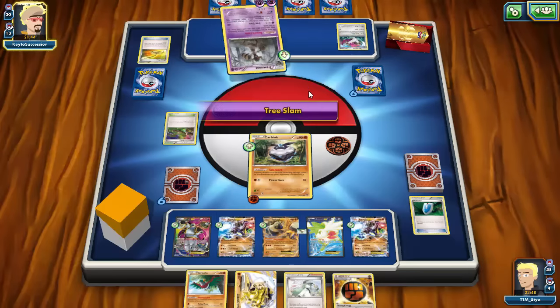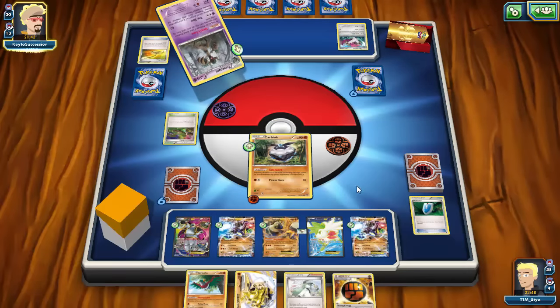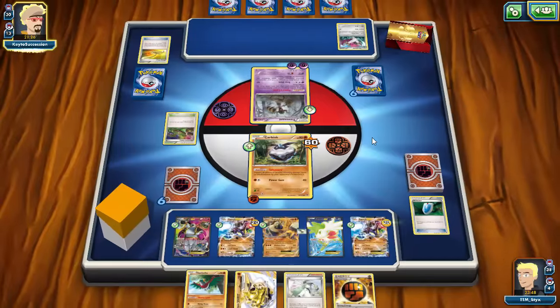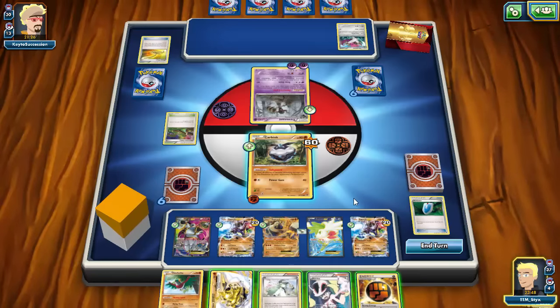We will actually have a Zygarde powered up turn two. My opponent will Trainer's Mail — there's the Dimension Valley — we will get hit for 60 this turn. I don't think there's a way my opponent can knock us out. I can power up Zygarde with a strong energy and then get two more, and if my opponent doesn't get a Trevenant Break next turn, I'll be able to just knock him out with Land's Wrath. It looks like my opponent is going to get another Doublade.